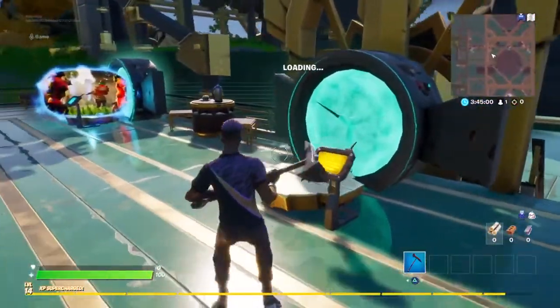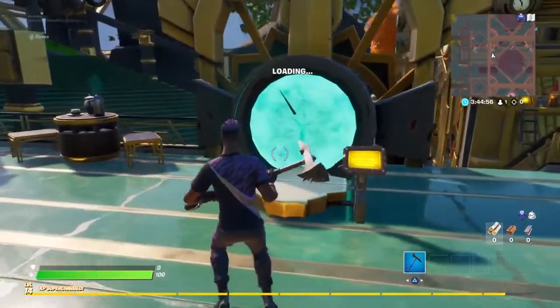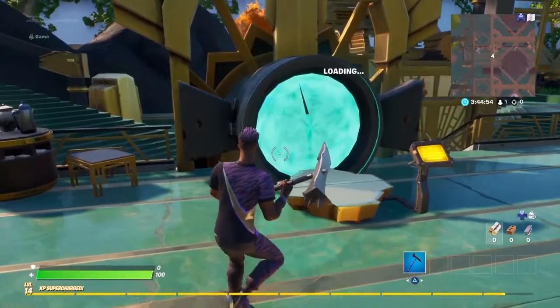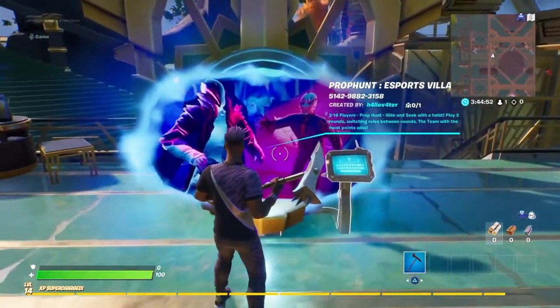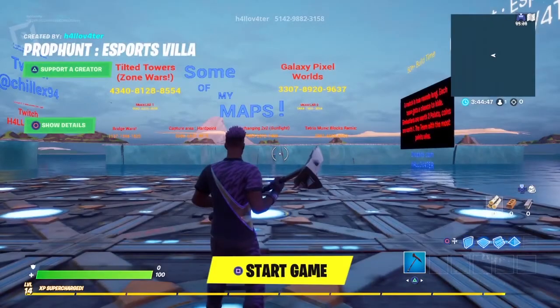Then step back from the portal — all you've got to do is wait for that to load. When it's showing up in the game, you and your friends just walk in. Ideally walk in together, because some of the games start after a short amount of time, so you'll want to be in the lobby before it starts.